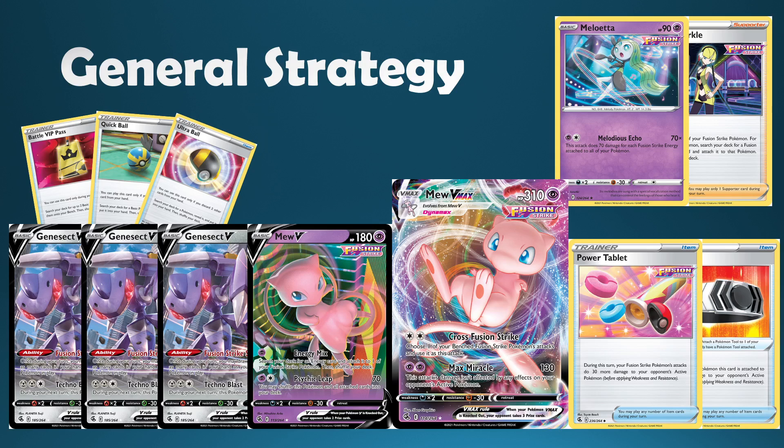The general strategy is to flood our board as quickly as possible with lots of Fusion Pokémon. That's because the ability on Genesect V allows us to draw up until the number of Fusion Strikers we have in play, and we can do this multiple times. We can continue to filter down our hand size with ball search cards like Quick Ball and Ultra Ball — even Cram-O-Matic on tails can lower your hand size to keep digging deeper into the deck with the Fusion Strike System.